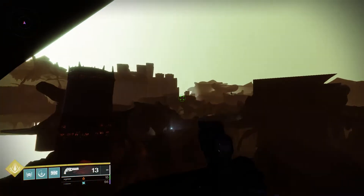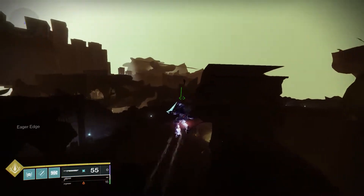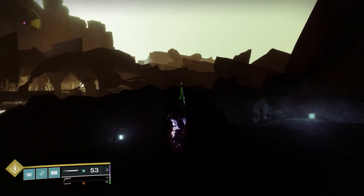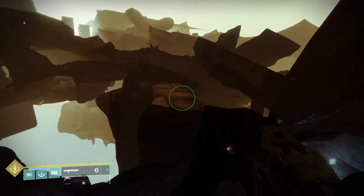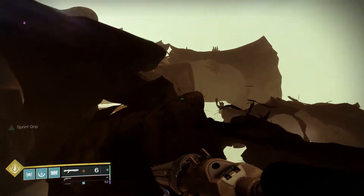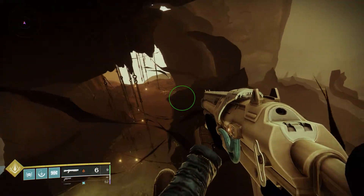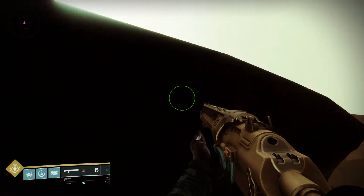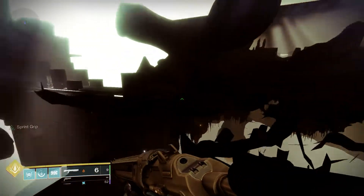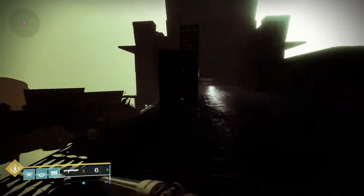Once you get out here, that structure up there is what we're looking for. We're going to make our way across — you can do it however you want. If you want to explore out here a little bit, you're more than welcome to. But this little path right here is the quickest, I would say. Jump up on this, hop up here, and use these awesome little pieces that you can't actually see but are landings to land on.